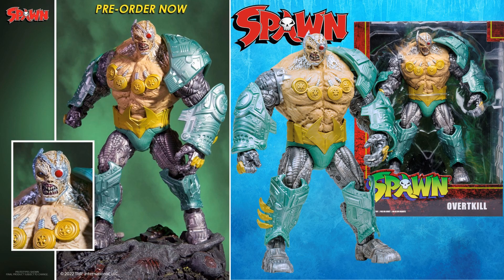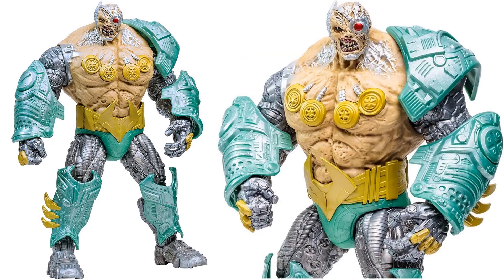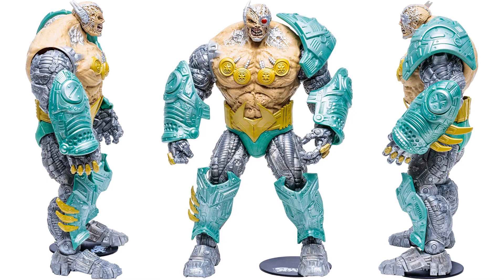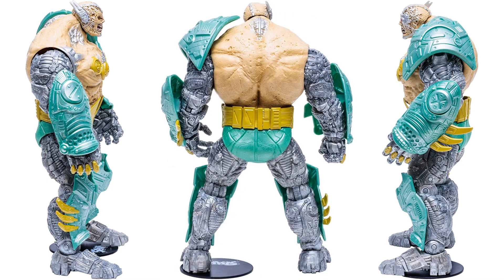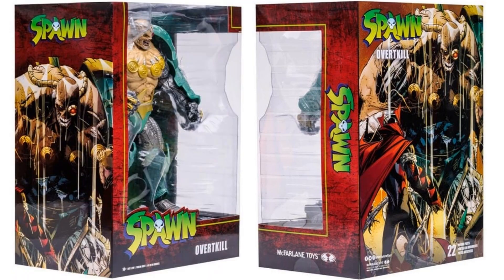Here we are with another McFarlane Toys mega scale figure — this massive figure is Overkill, the big old cyborg guy. You can see he's got a little figure base there as well. He's got some bright colors, a cyborg metallic body, ugly teeth, one eye and one metallic eye. There's the figure from the back, and in package from the front and back — again with the beautiful artwork Todd does — and from the side.